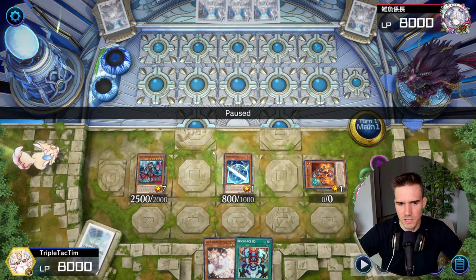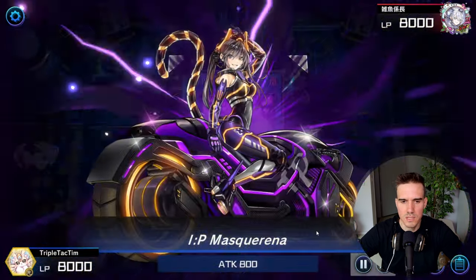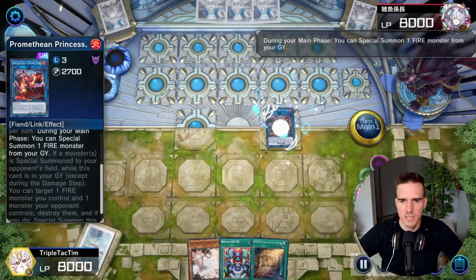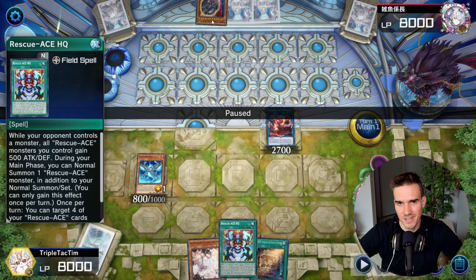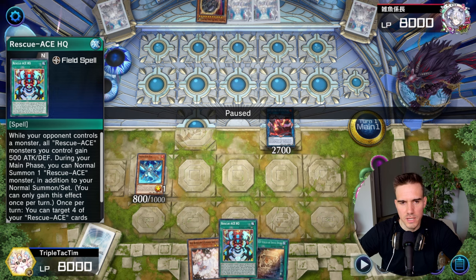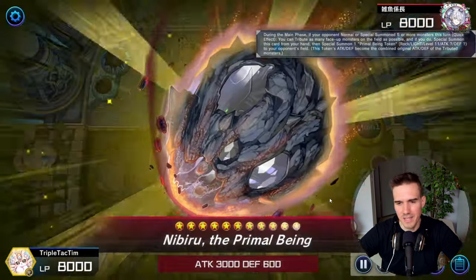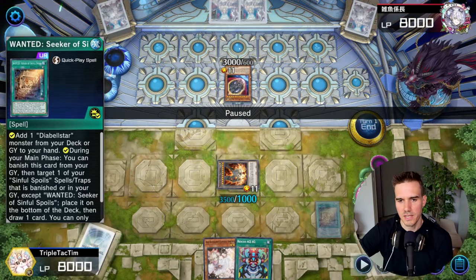I don't have my normal summon and can't do anything else besides link, so I'm deciding to draw. I get another Wanted - not really important here. So I go for an IP Masquerena, then link these two away for the Promethean Princess. The cool thing is I can reuse my Snake Eye Ash - it's like a new Snake Eye Ash so I can still use the second effect. The idea was to activate Rescue Ace HQ, send these two away with the Snake Eye Ash effect to get the Flame Bird String onto the field, and then get into way more bodies. Unfortunately I get Nibbed.